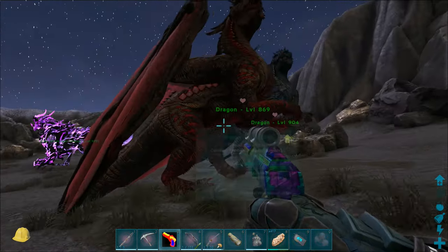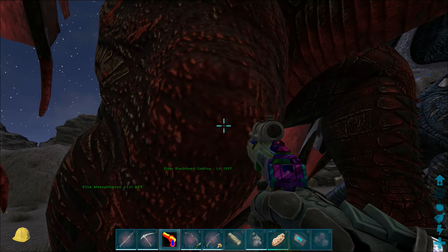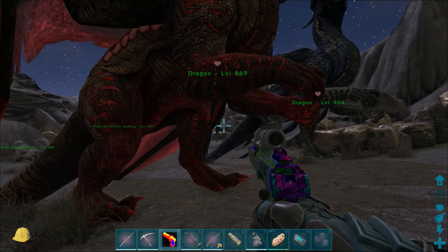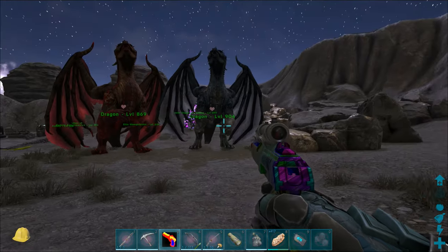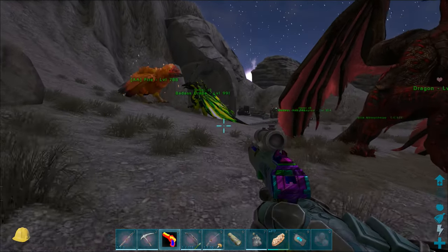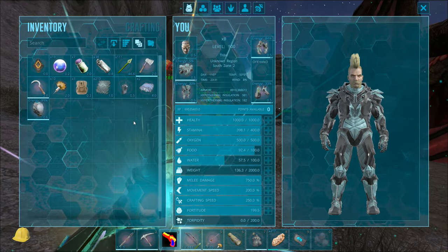If we had a paintbrush, we could probably smack the dino with it and go in and maybe reset or erase colors — that might actually work. But as you can see, I don't actually have a paintbrush on me right now.